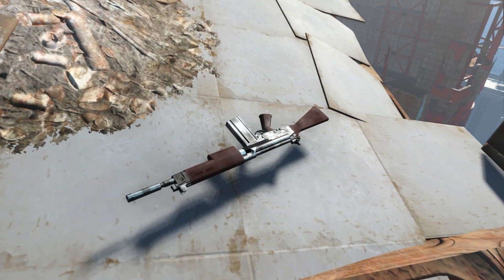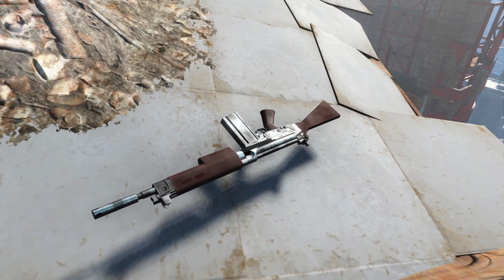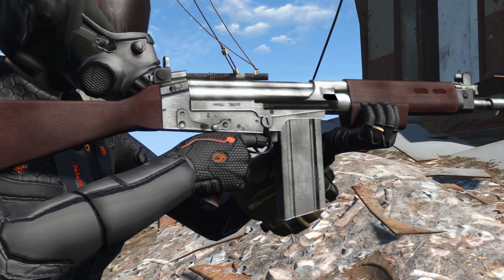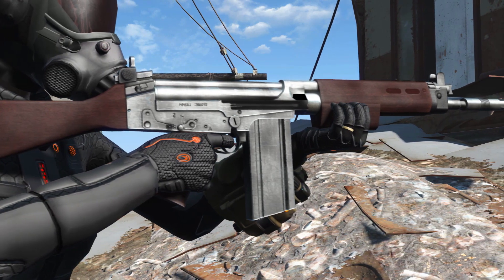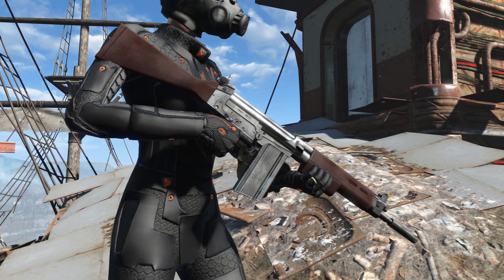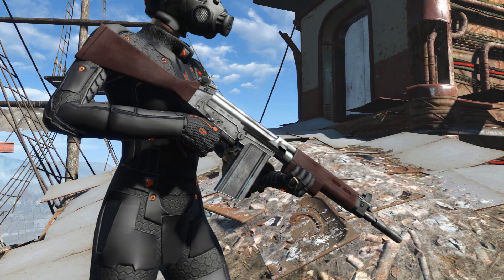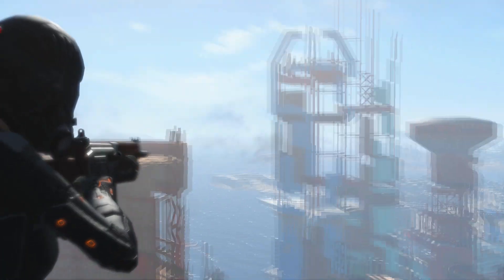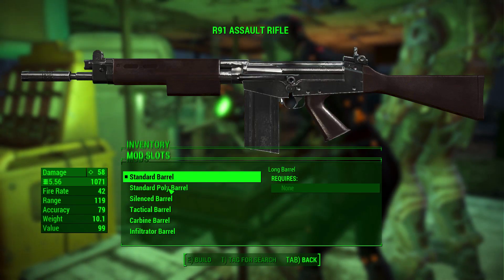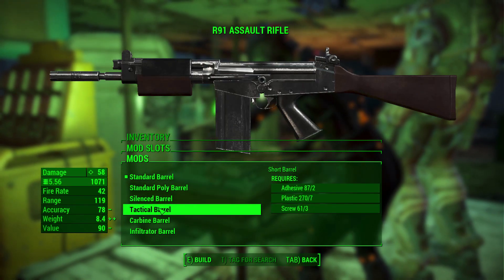Currently you can only obtain it by using console commands. As you can see it comes with its own custom textures and model. Textures look very good — at least in my opinion — and I liked that the different parts of the weapon were made out of different materials like wood and metal. The model looks very good as well, and one of the best features of this weapon is the amount of new weapon mods for it. You can create new scopes, new magazines, new muzzles, and thanks to modding you can basically create a new weapon.